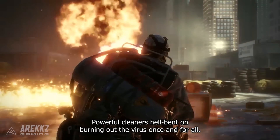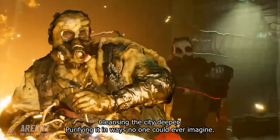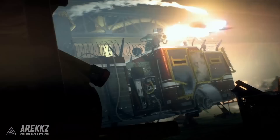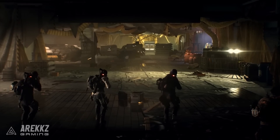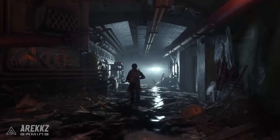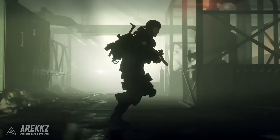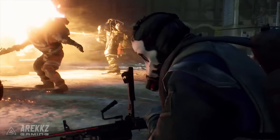The Underground update includes four new gear sets, and the base 1.3 update includes an additional gear set, bringing the total to five. That means even if you're not buying the DLC you still get access to one new gear set. Some of these you would have seen in my E3 gameplay, however one has been removed and replaced, and we also didn't see the fifth set. So in this video we'll go through all five — a quick summary of bonuses, talents, and what they'll be used for.